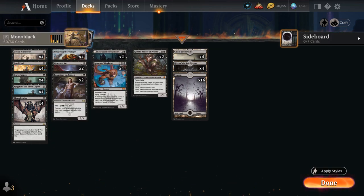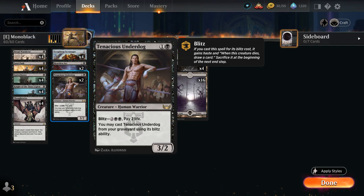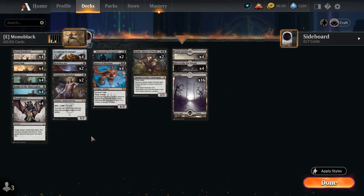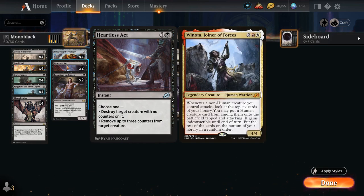At 2 mana we have Scrapheap Scrounger, which cannot block but can return from our graveyard to the battlefield for 1 and a black mana if we exile another creature from our graveyard. Tenacious Underdog continues the theme of aggressive creatures that can come back from the graveyard thanks to Blitz, which also functions as a card draw engine and costs 2 life — another way to grow our Knight of the Ebon Legion. We also have 2 copies of Heartless Act for spot removal, important for taking out creatures like Winota before they get a chance to trigger.